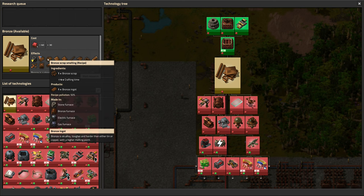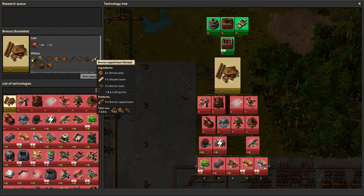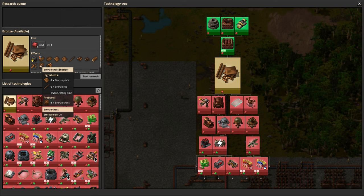It also adds the ability to make bronze from scrap, which we will get to later. And then it unlocks all of these items. Yes, we did just finish automating a bunch of this stuff, and now we have new things to automate. A neat thing about IR3 is that the recipes don't actually change all that much. We're making new items, but a bronze plate is still made from a bronze ingot. Same for bronze rods — we get two of them. Rivets come from a bronze rod, pellets come from an ingot. The bronze capped beam is the same as a copper capped beam except the resources are bronze.